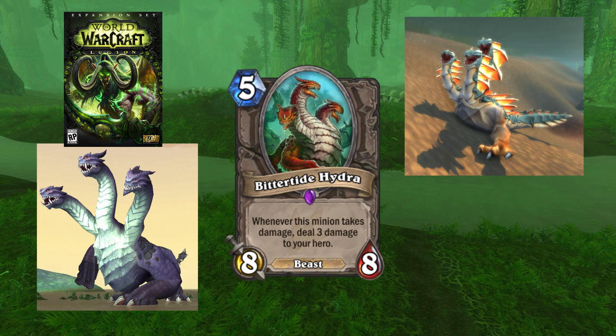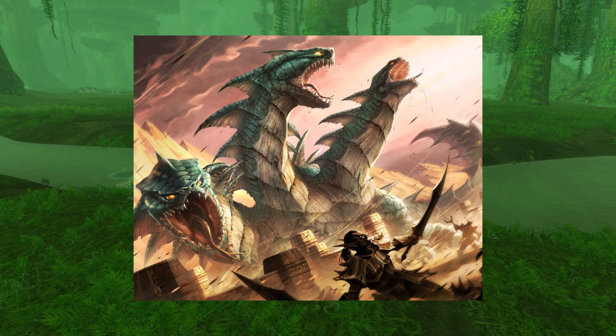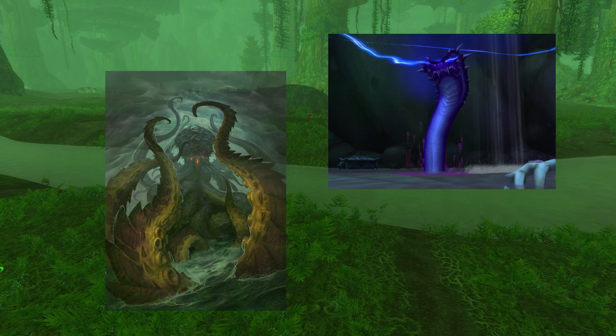Hydra are notoriously difficult to kill due to their regenerative ability. Despite the fact that Hydras are ancient beasts, not too much is known about them. They are ferocious and notoriously difficult to tame, though hunters in WoW do have that ability. Each head seems to have independent thought, and some Hydra — like Akumai — are connected heavily with the Old Gods, thought to be a favoured pet.